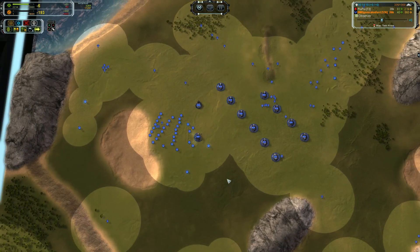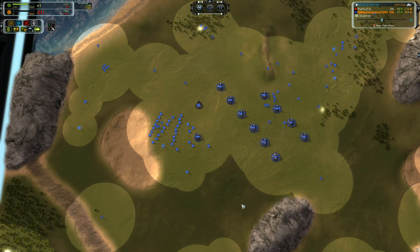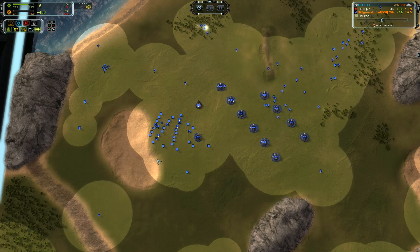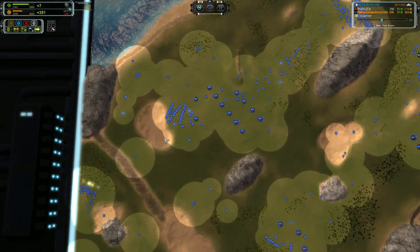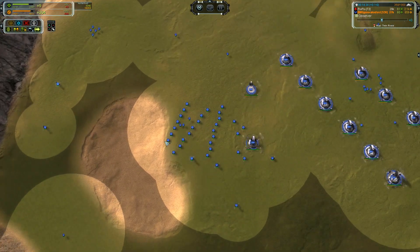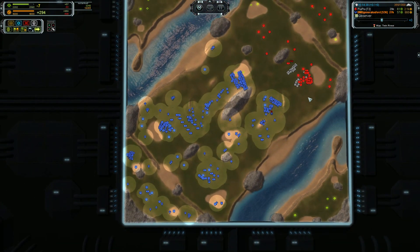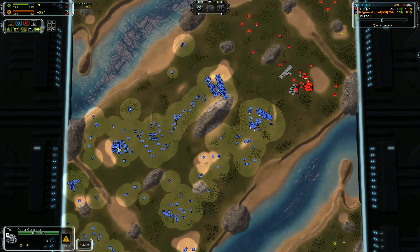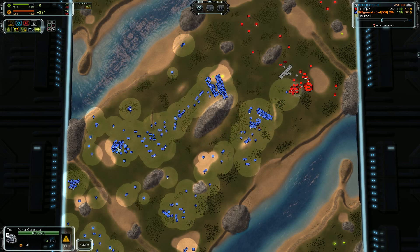I would be building a tier 2 power generator, and then as soon as that came online I would be building a second one in a different location covered by anti-air defense so that you do not lose it to a snipe. While building the second one I would be reclaiming all of these power generators to gain mass to finish it — you would basically get it for free with that many p-gens reclaimed.